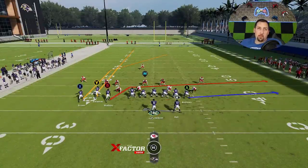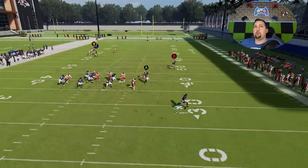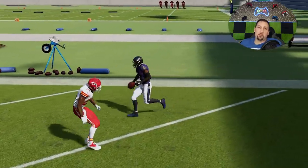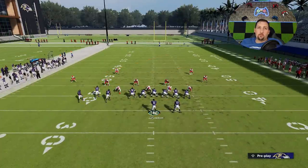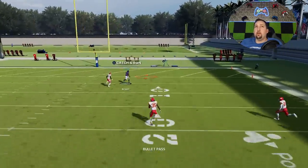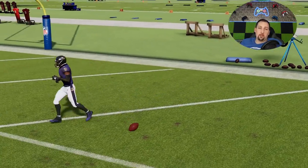Against cover one man, I'd run it the same way — you don't really need to do anything against man coverage, you could just leave it as is. Man zero and cover one man both have the same effect, but I like that streak pulling the safety back to make it easier to get across the formation. Cover zero and cover one man would be the same setup as cover three. When it comes to cover four quarters, I don't think you need any adjustments at all — the X route is going to be a home run one-play touchdown, the easiest one.